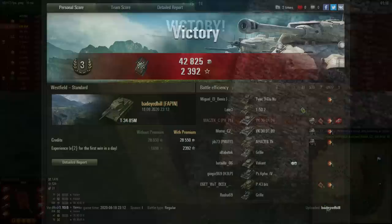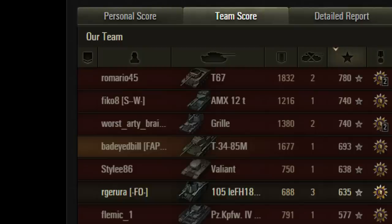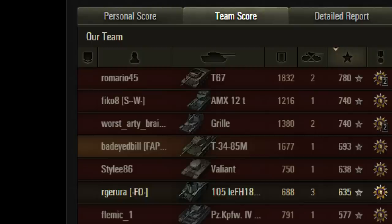It's the Lefebvre who saves this match from descending even further into comedy. And just when you thought things couldn't get even more ridiculous — the Gorilla was the third highest scoring player on the team, and the ARL V39, who sat at the back of the map and did nothing until there were only seven tanks remaining across both teams, then fired four shots none of which did any damage, actually scored better than six of his teammates.